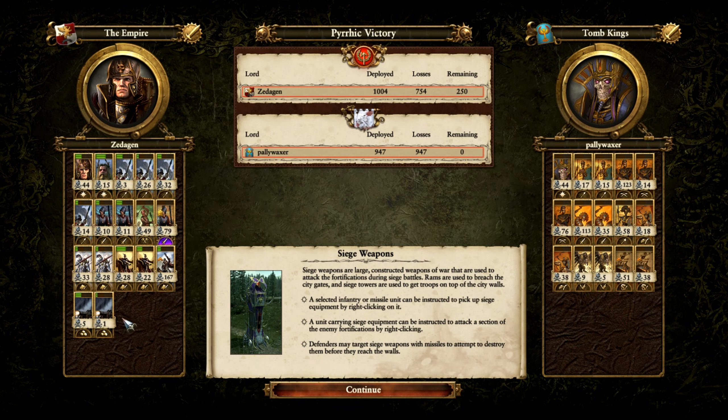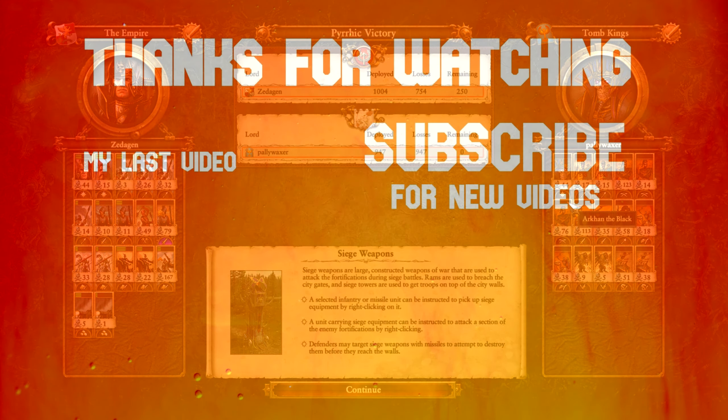A very good play from the Tomb Kings player to get the cannons offline relatively quickly. On the Tomb Kings side, their infantry performed reasonably well, but not having any ranged units meant the skirmishing core could obliterate their infantry, leaving only Necropolis Knights and Arcan the Black to hold out. In a future battle I would bring either great bows or skeleton archers. Anyway, I hope you enjoyed this battle — remember to like and subscribe, and I'll see you guys next time.